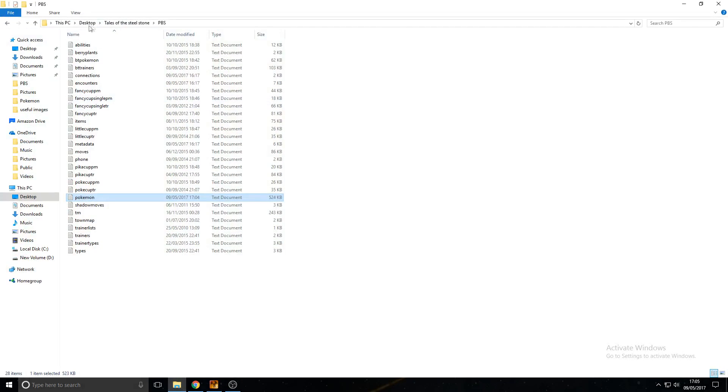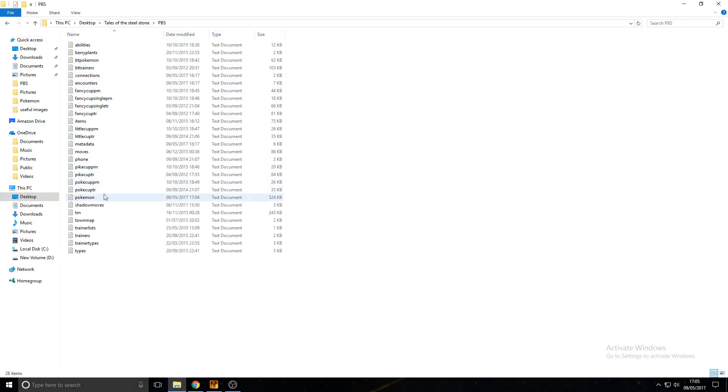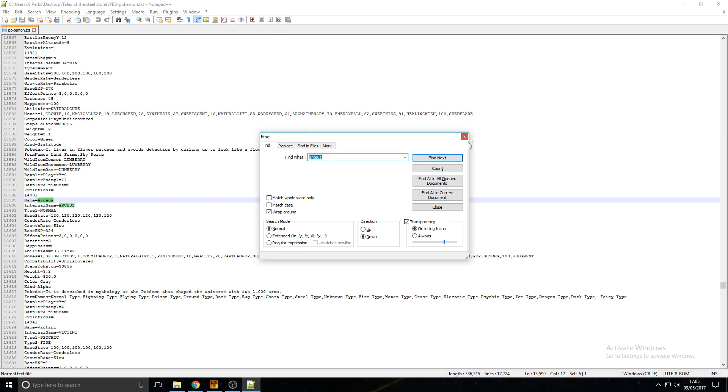Open up your Pokemon Essentials folder, go to PBS, and then go down to Pokemon. I'm going to open it with Notepad++, I just seem to prefer it. Press Ctrl+F and look for the Pokemon you want — for me it's Arceus. Sorted.